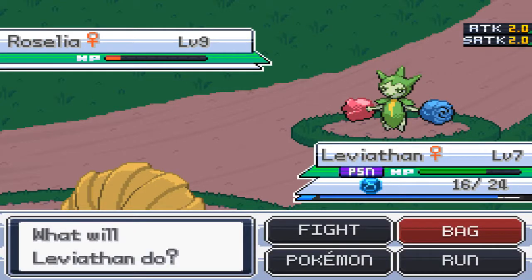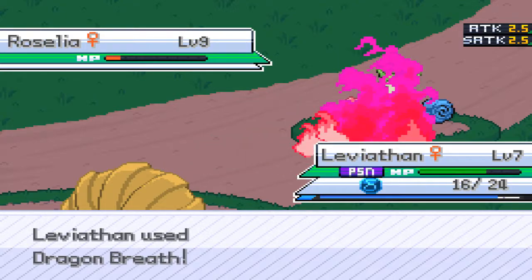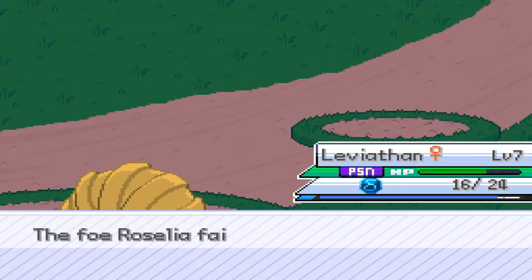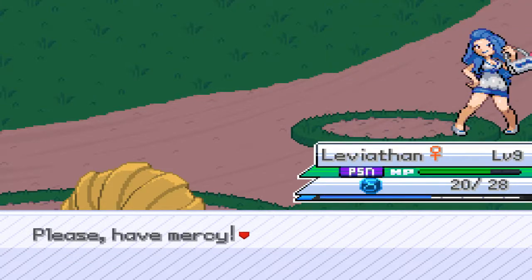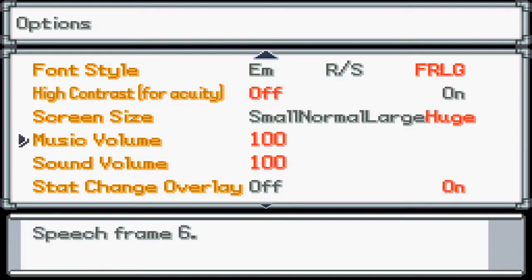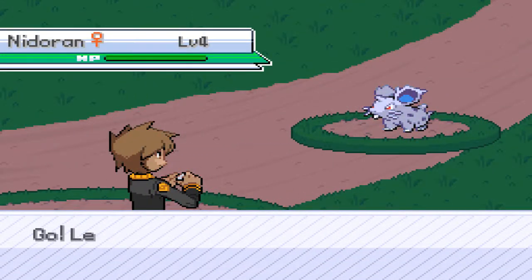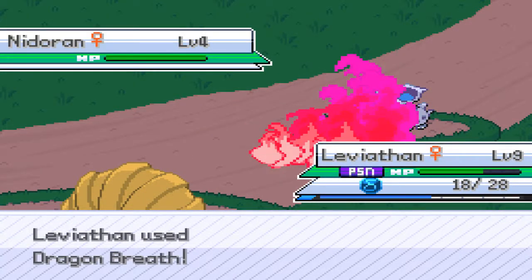Don't poison me with Poison Sting — that was a crit, jeez, that's a problem. Twister's 40, Dragon Breath is 60. Twister can cause flinches. Dragon Breath should kill it. Okay, I think we need to heal. Dragon Breath! Roselia is down — she built up way too much. Level nine!